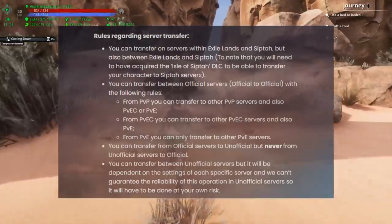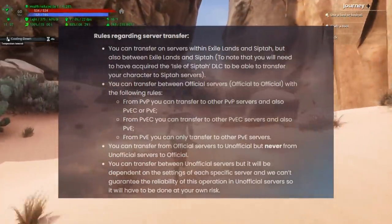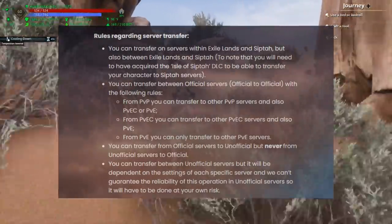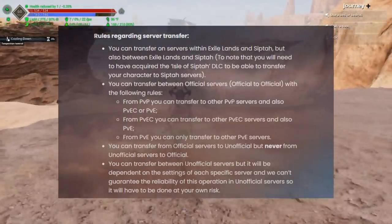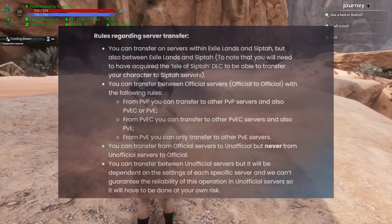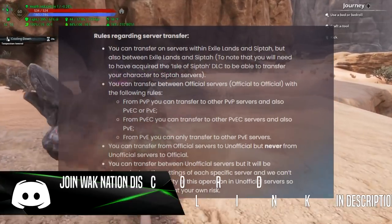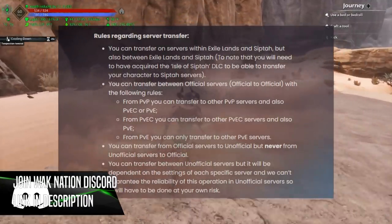You can transfer servers within the Exiled Lands, so you can go from an Exiled Lands server to Exiled Lands, or you can go Exiled Lands to Siptah. Obviously you have to own the Siptah DLC in order to transfer onto a Siptah server. You can transfer between official servers to official servers — official to official. You can also transfer from official servers to unofficial servers, but you cannot transfer from unofficial servers to official servers.